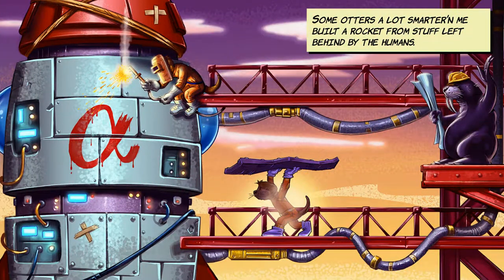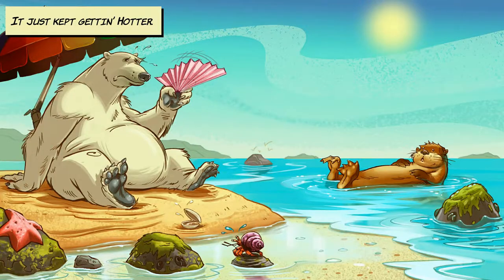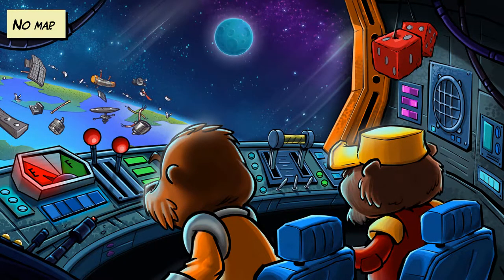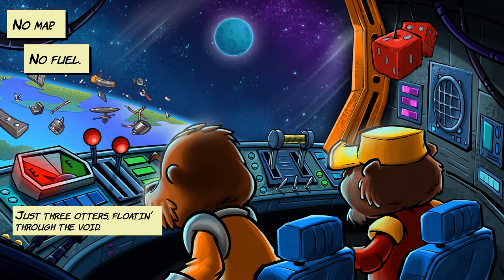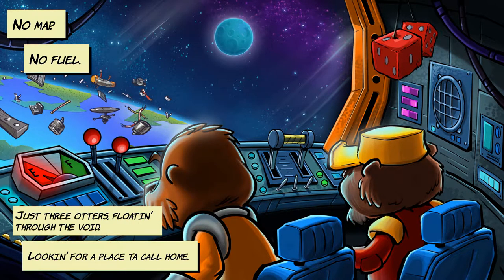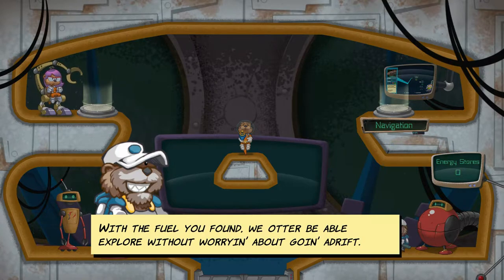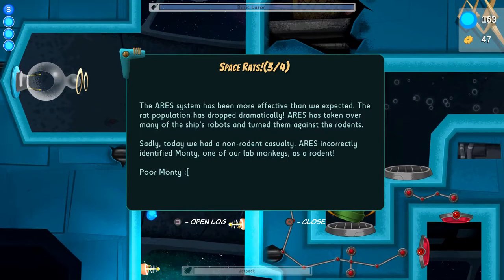You are Charlie, an otter that was part of a third group of furry astronauts tasked with reaching outer space and finding a new home after their planet was abandoned by humans due to climate change. Upon arriving at space, some issues arise that prompt Charlie and his team to explore abandoned space stations and look for a new home. All this is presented as small comic-like cutscenes and funny dialogue text while you are traversing through levels, on your ship, or in collectible files you can find around.